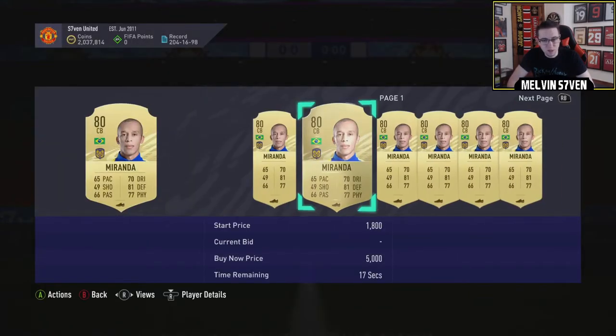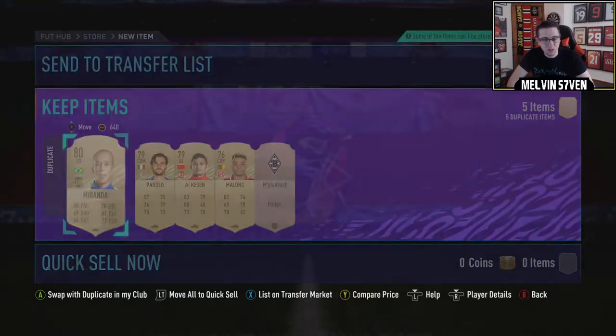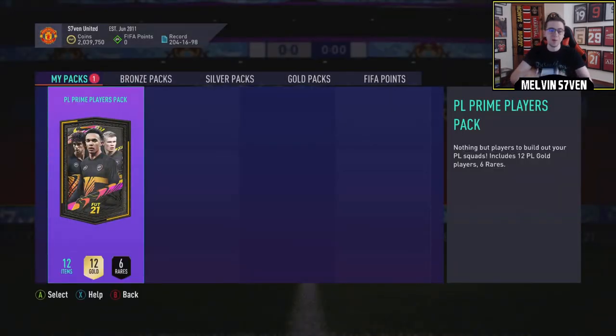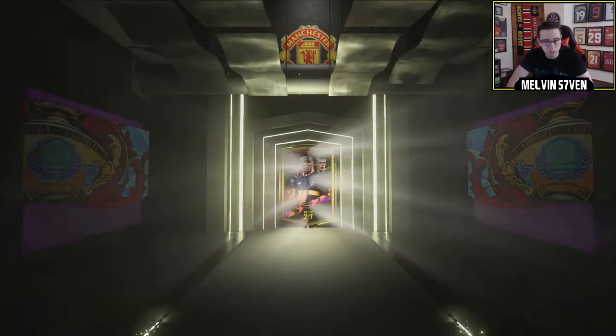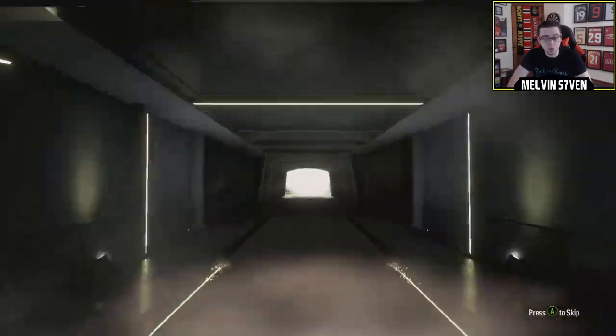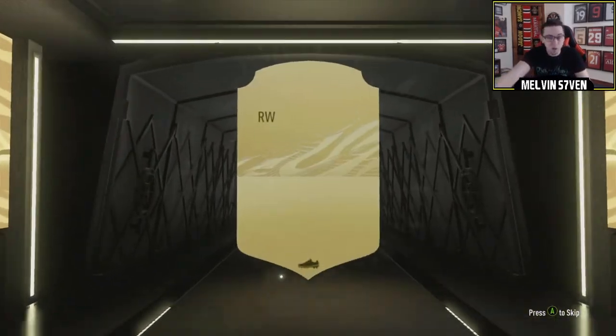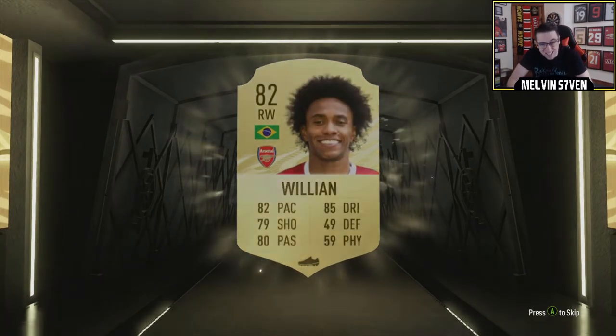Does Miranda go for anything — Brazilian in the Chinese League? Not really. My transfer list is quite full at the minute. Here we go for getting level 27 on the season progress. What are we going to get in the prime pack? It's not a walkout, it's not even a board, man. Oh my God — EA, please. Willian. Fucking Willian. Come on.